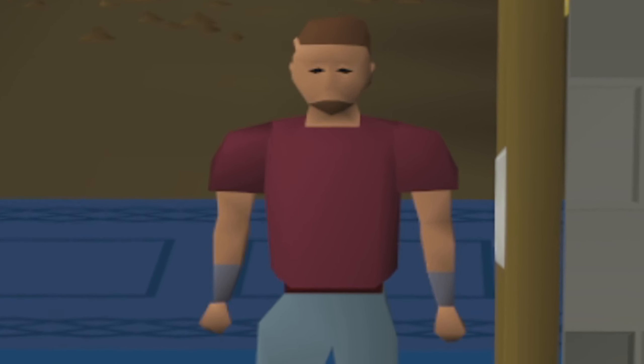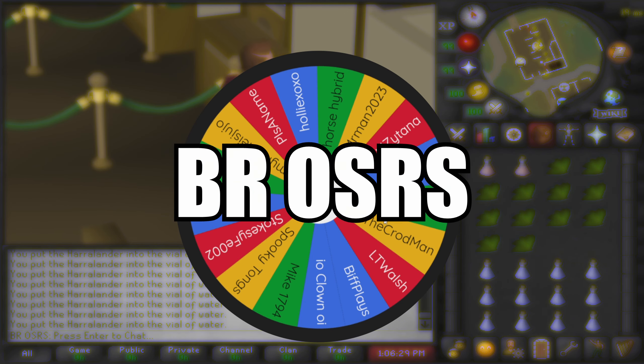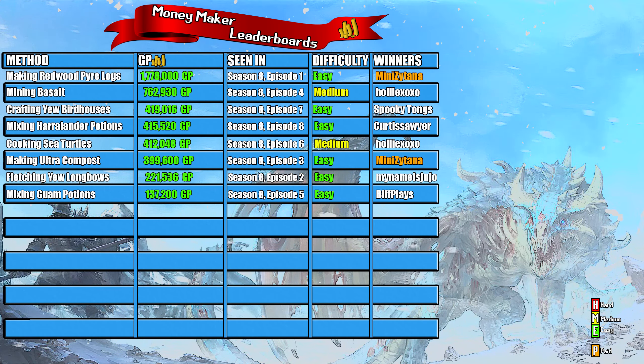Adding those together, our total investment for this video was 1,658,160 GP. One hour of mixing harralander potions came out to 2,073,680 GP in sales. Taking away the investment of 1,658,160 GP, the profit we made — and the amount of money being given away in today's video — is 415,520 GP.